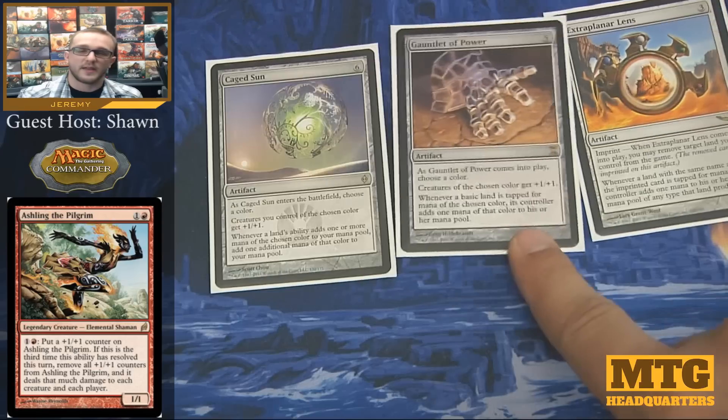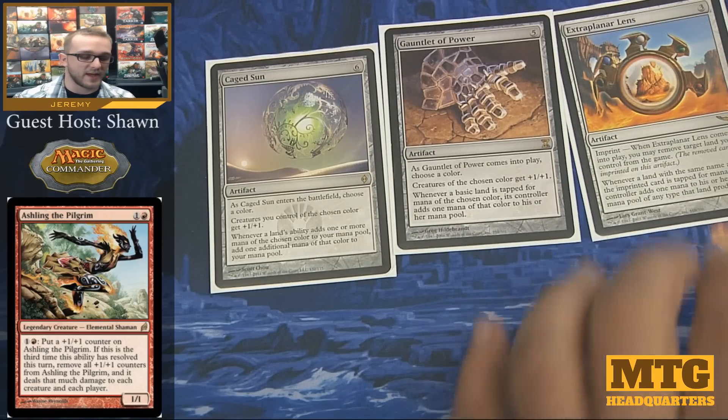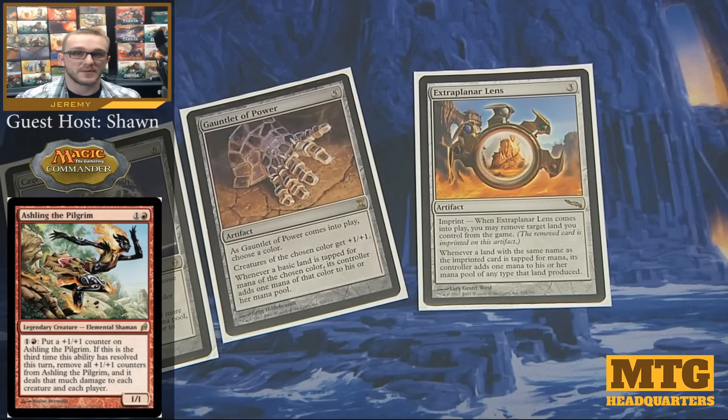Gauntlet of Power and Caged Sun have the added benefit of giving my red creatures a +1/+1 buff. Gauntlet of Power isn't as good because it helps opponents, but Caged Sun is probably the best option — it's just more expensive. Extraplanar Lens is my favorite because it comes out on turn 3 and gets me that extra mana as early as possible. Yes, it helps opponents and requires exiling a land when you cast it, but with the amount of lands I run, this ends up being more benefit than anything.